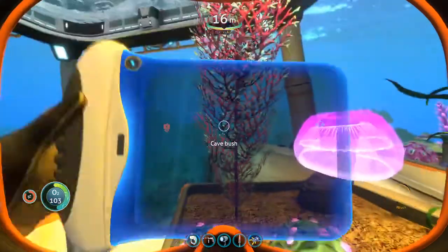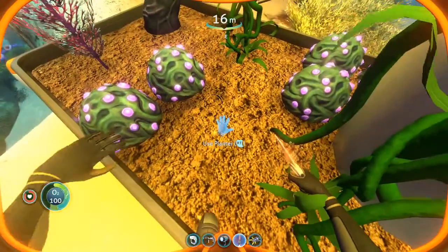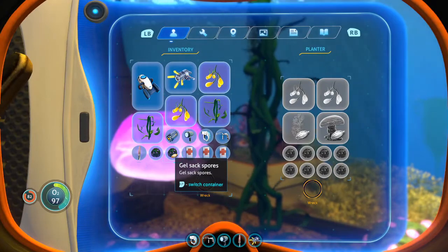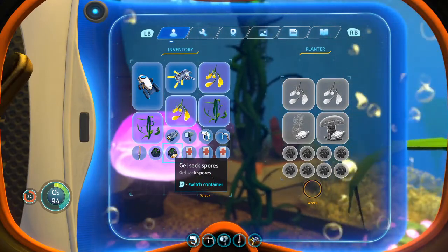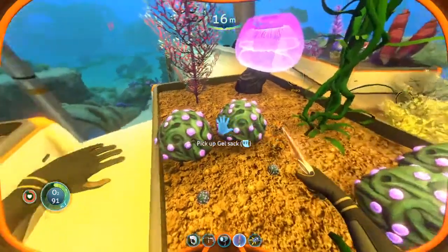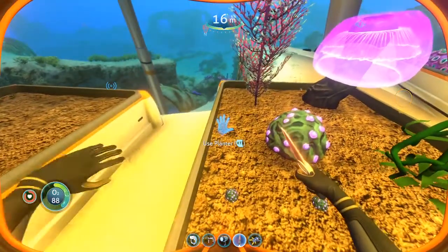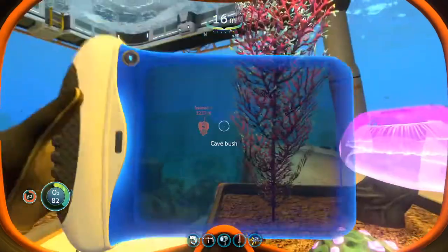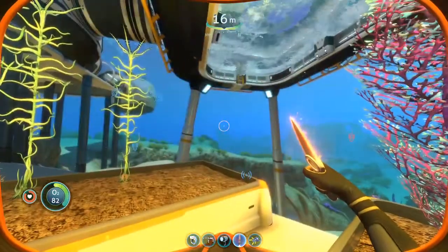You'll notice the seeds have a little seed symbol in them. I want to replant those — use the planter, and now I've replanted two of them. I have an extra seed, so I'm going to pick up another gel sack and plant that seed too. I can do other things with the seeds, but it's not really necessary.